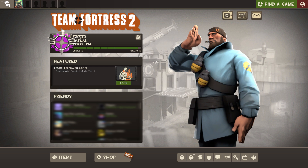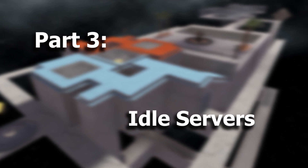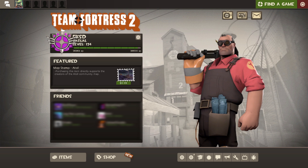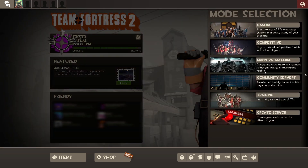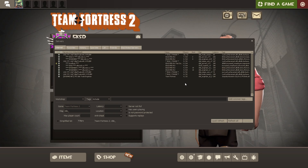Now that you hopefully understand the basics about currencies, let's move on to how you get item drops. So idle servers — do people still use these? I mean, kinda. Anyway, these servers actually have a use other than strange farming.